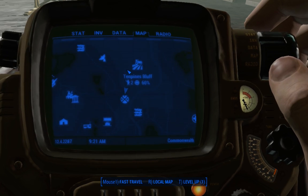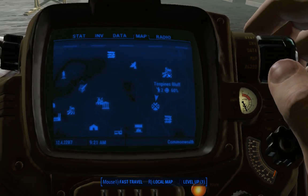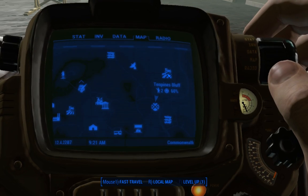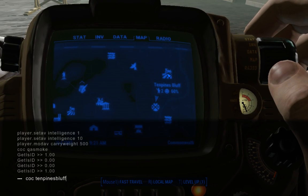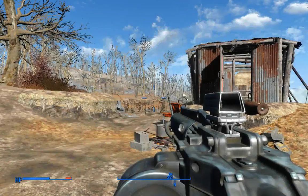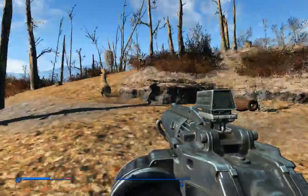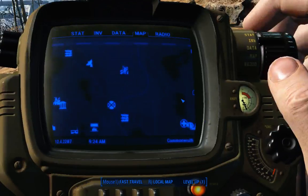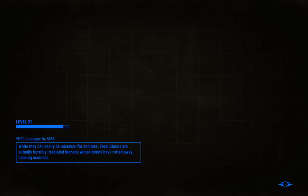The easiest one I've found that doesn't give me problems and just works is Ten Pines. So I just go COC TenPinesBluff — no spaces. And ta-da! You can even go there, grab a suit of power armor, grab a bunch of pieces of other power armors, and then jump back to Ten Pines. And then from here you can go back into your map and fast travel.